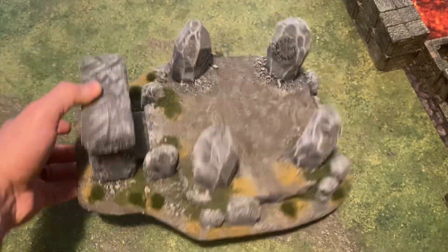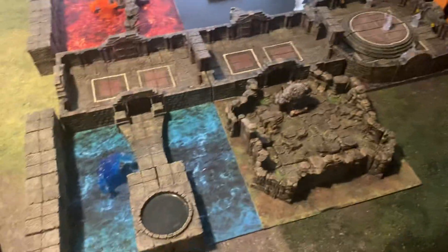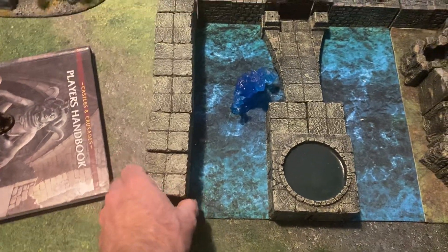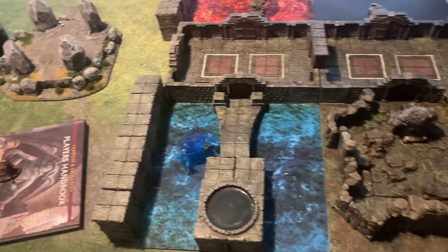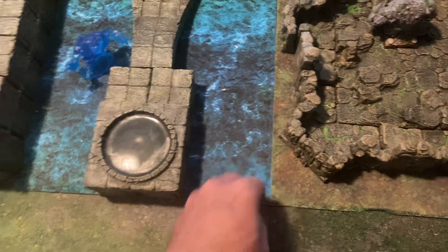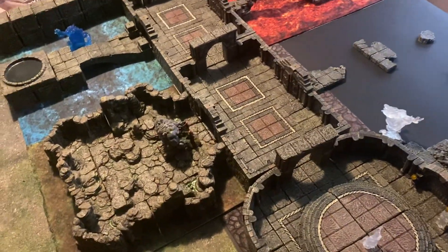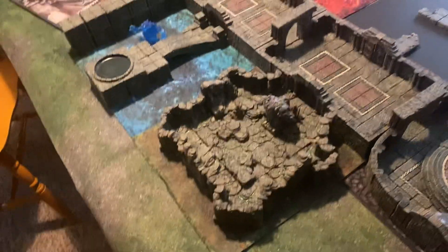I've used it a couple of times in games, so it's always fun to bring it back. This is pretty much all Dwarven Forge. You can see these blocks from the Dungeons of Doom set — these are super handy. I have a bunch of those; the blocks themselves are really useful. I've built some really cool encounters using the different ones from the old cavern sets and the Dungeons of Doom set. Almost all of it is based on their terrain trays, which are really neat. When those first came out I didn't think they were that useful, but when I started doing games at my local game store, it made transportation so much easier.